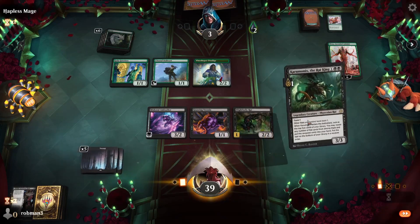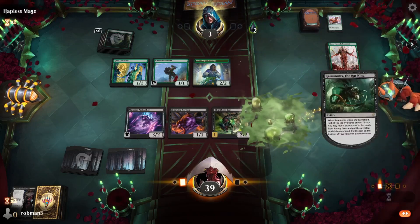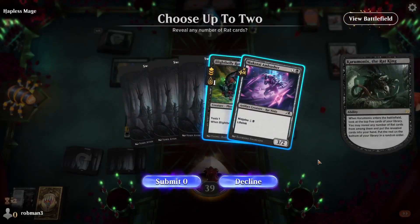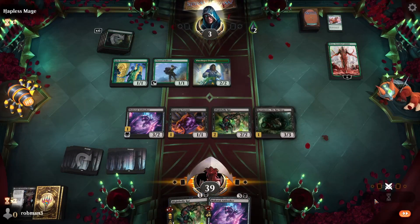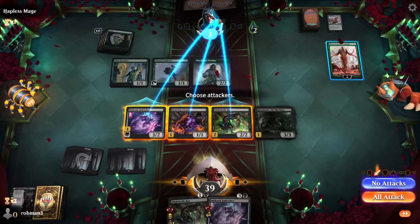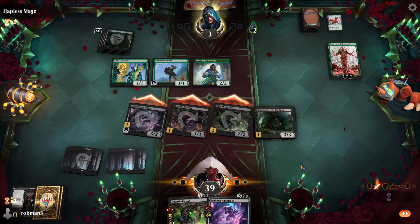We play Karumonix and hopefully hit some stuff — nice, two creatures. Now this is great: if we attack with everything, they have to block every creature or lose because we can bring in the Ambusher. They know we have it though, so they have to block every creature — puts them in a tough spot.